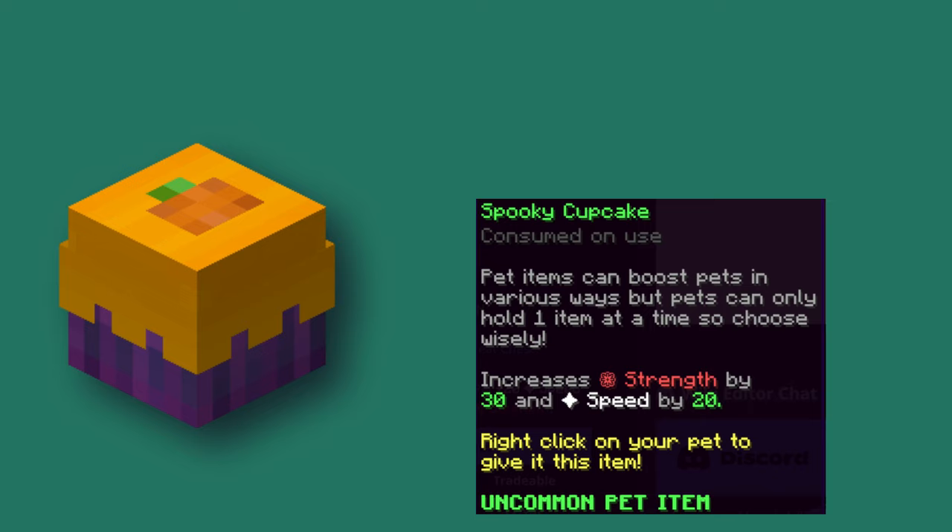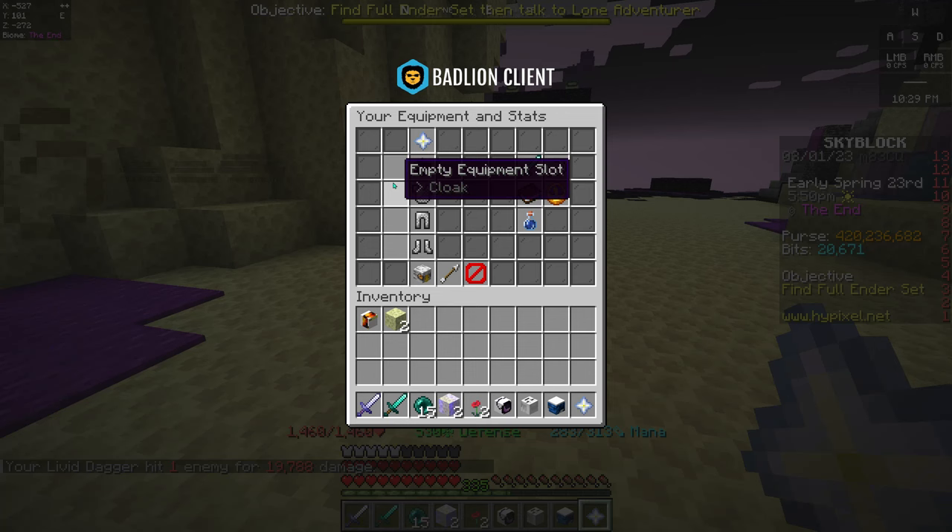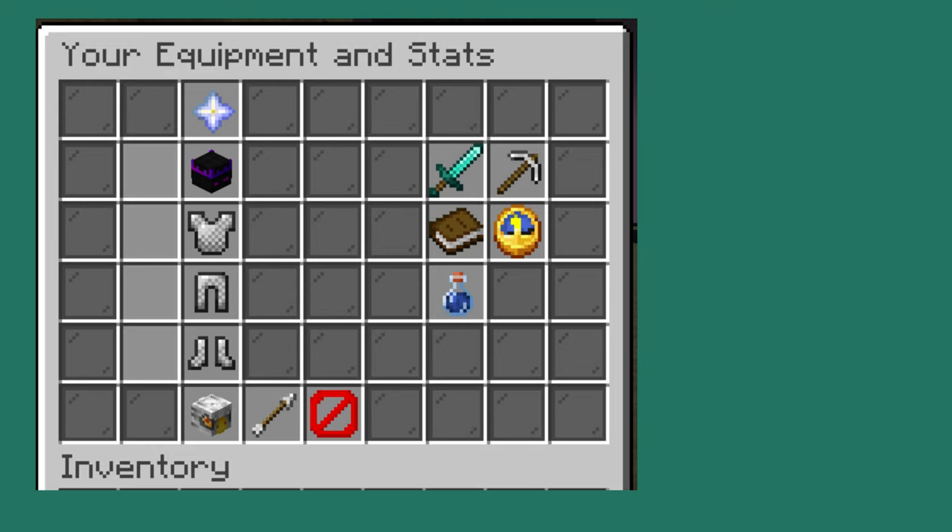When you open your Skyblock menu and click on your Skyblock profile, you will see four equipment slots on the left side of your armor. Ender Necklaces have a 0.5% chance to drop from Endermen. Ender Cloaks have a 1% chance to be dropped by Watchers in the Dragon's Nest. Ender Belts are dropped by Obsidian Defenders about 1% of the time. Ender Gauntlets, on the other hand, are obtained differently.